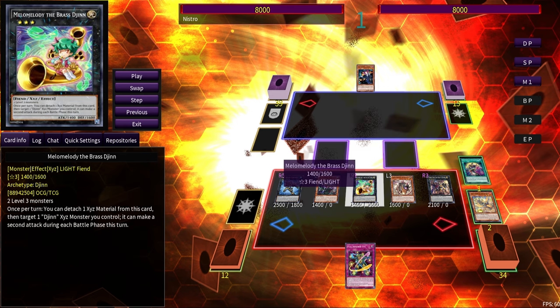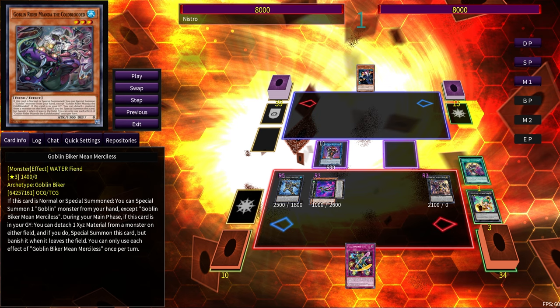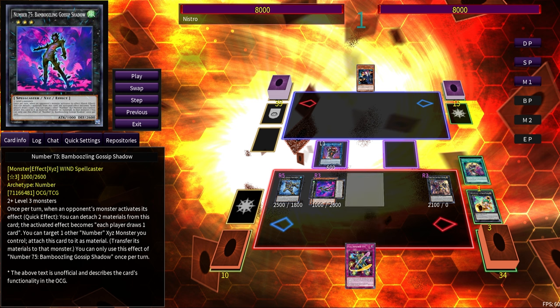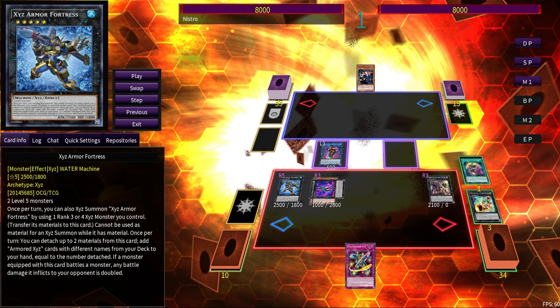Summoning Melo Melody is way better than summoning Moon of the Closed Sky in a Goblin Biker deck because we actually get to take advantage of its Exceed materials. We continue: link into Requiem, and I also made a Bamboozling Gossip Shadow here because you're probably going to need the zones. Necroquip can go into the Extra Monster Zone and Engraver into the Main Monster Zone, so you don't strictly need two open Main Monster zones. Then go into Fiendsmith Engraver — you already know how Fiendsmith works.